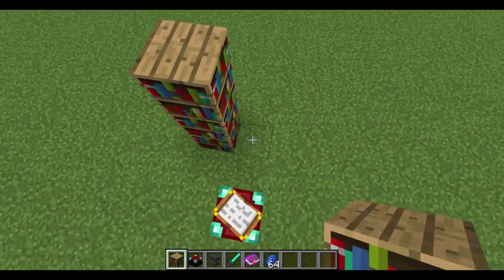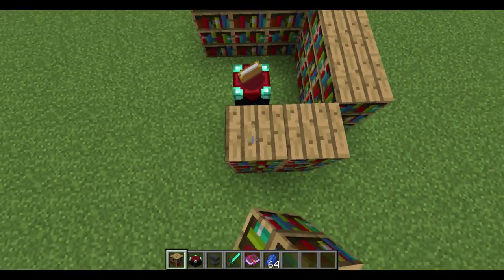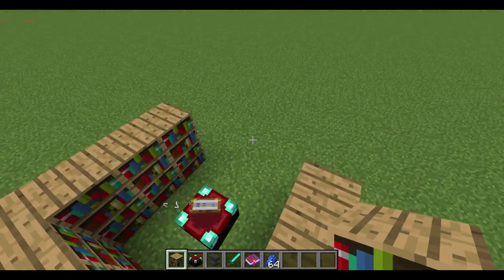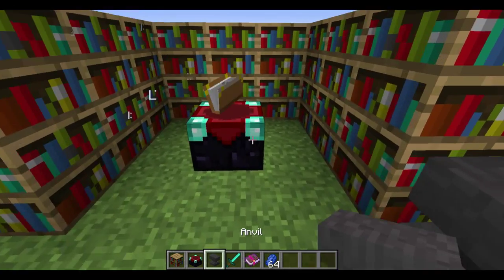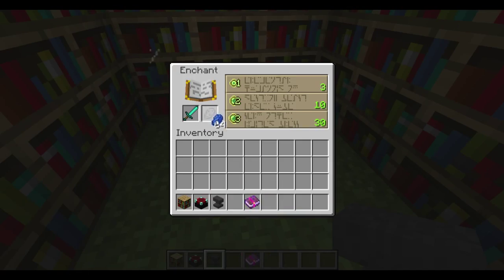The max bookshelves you really need is 15. Due to how many you have, it really doesn't matter. If you want to save bookshelves, just keep the corners open, but I'm in creative so it doesn't really matter. Now what you do is put a diamond sword in with a little lapis. On creative I don't have to put lapis in, but on survival you have to — you will be needing lapis on survival.